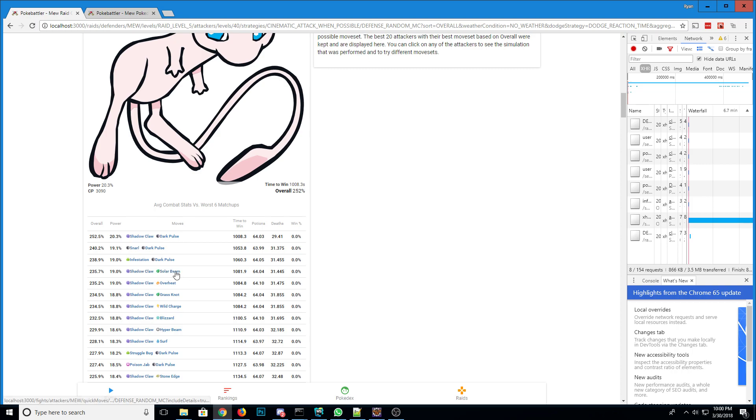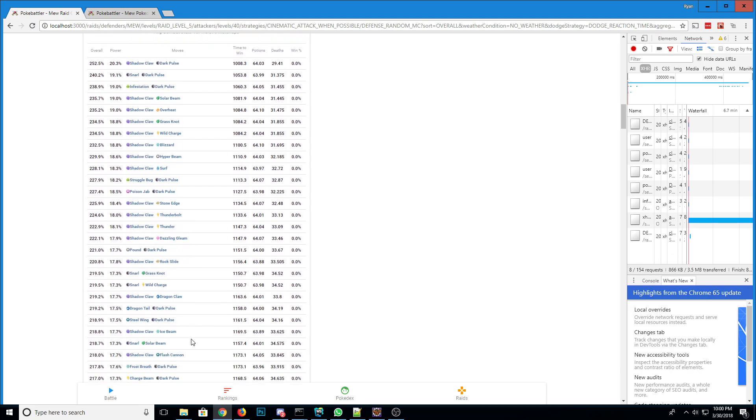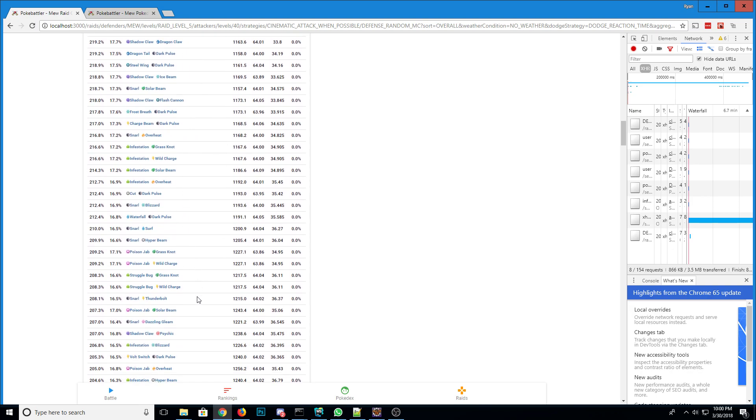Then just generic high damage moves: Solar Beam, Overheat, Grass Knot — they're all great. Wild Charge, great. Blizzard, great. Hyper Beam is pretty good. Surf is good as well. So yeah, there's a ton of moves here. You see various quick moves, and the moves you don't want.